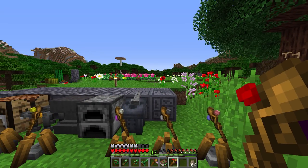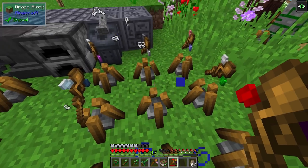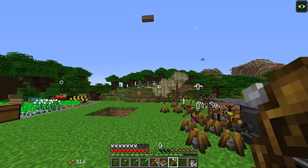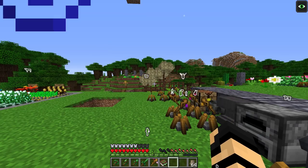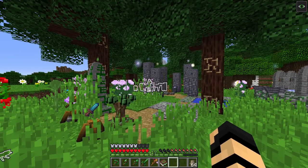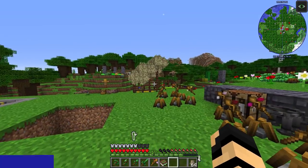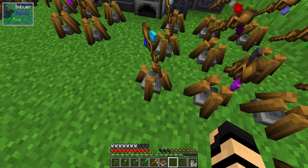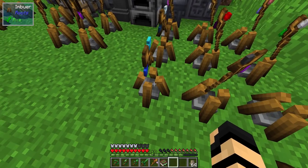Moving on, we've got Sense Danger — are there any mobs nearby? Yes, there are, a lot of them. And Sense Animals — yes, they're all over the place. Between the two of them, you can sense just about everything. It doesn't work on players, but it's pretty cool. It gives you the option to easily find things like a cow if you're looking for one, or to be aware that there are 250 skeletons just over there from a spawner that hasn't shut off.